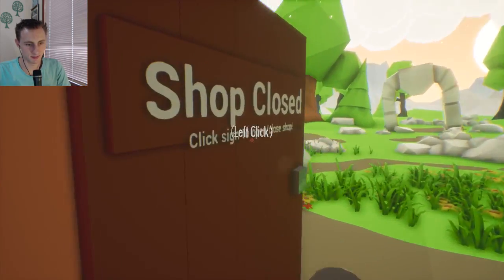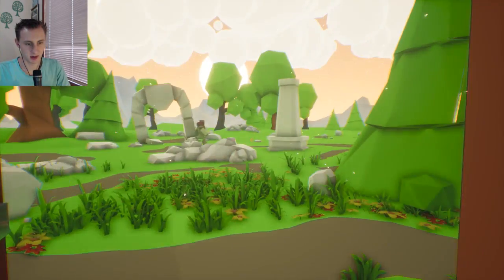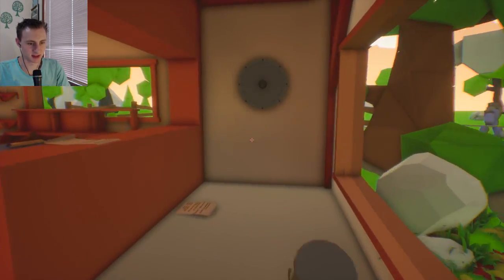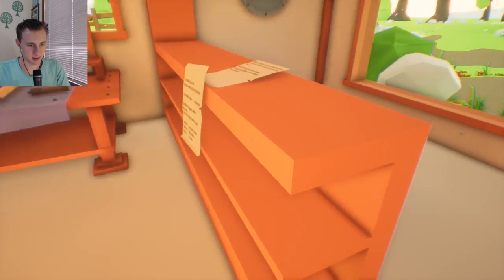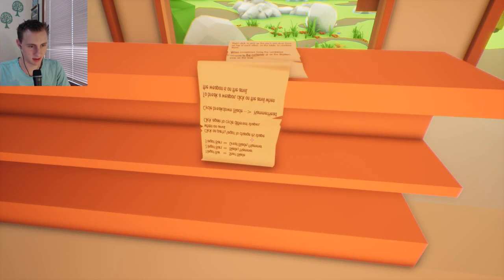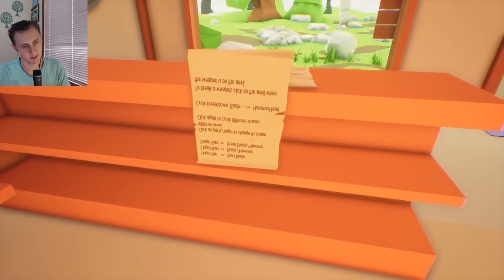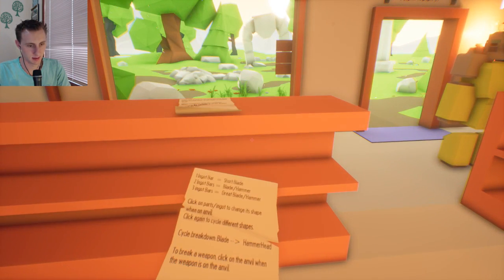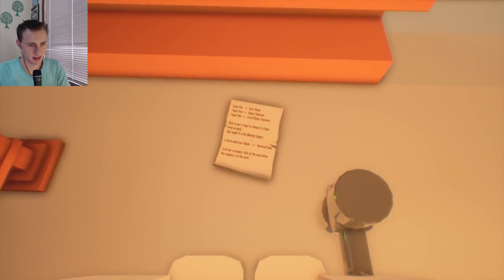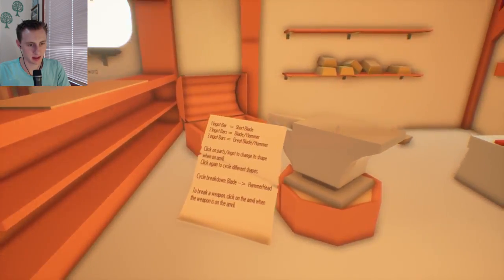I guess I'll just open it. Oh, hello — you just dropped into existence. Up on the table. That'll do. I think it may, or may not be, upside down. There we go. Okay, so one ingot bar is a short blade.